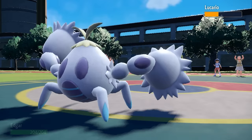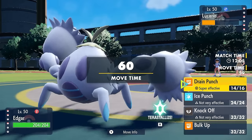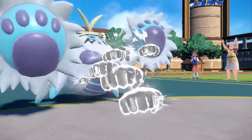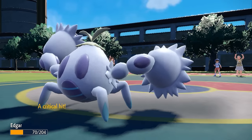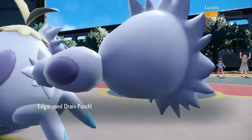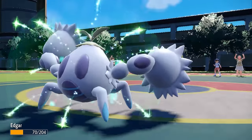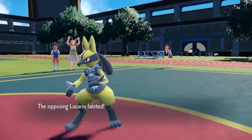We know that Lucario has Extreme Speed, but being at full health I know that I can take at least one hit. Plus, I can Drain Punch it and just get some health back. It turns out he actually does have Bullet Punch for the priority STAB, and also gets a critical hit. But you're not going to take care of Edgar that easy — I can then Drain Punch it, and down goes the Lucario. Crabominable is out here trying to slowly pull the game back in our favor.